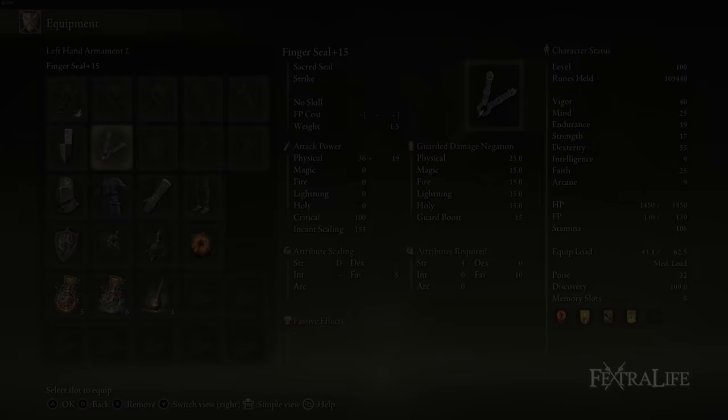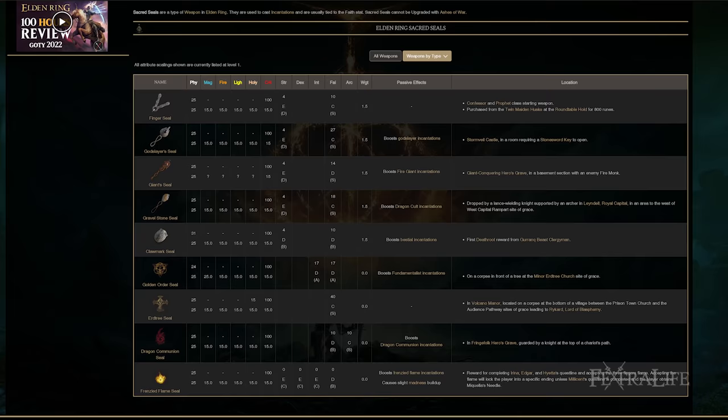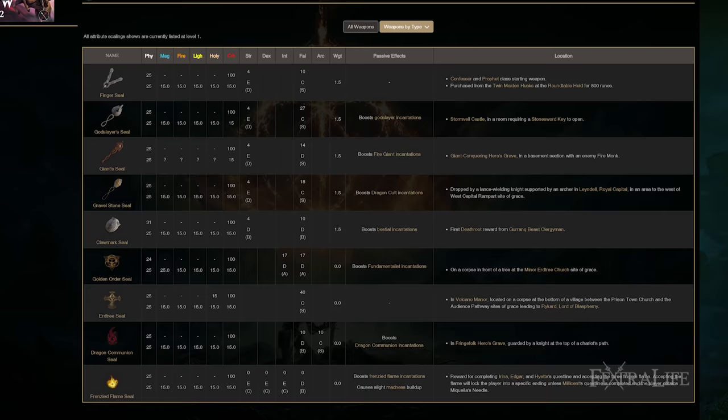I'm also using the Fingerseal here in order to cast some incantations. It doesn't really matter which seal you use too much for this build. The only incantation that's going to be majorly affected by your incantation scaling is Electrify Armament. The Fingerseal is really good for this, as is the Godslayer Seal. Either one of these would be good, but I have the Fingerseal already upgraded so I just use that.